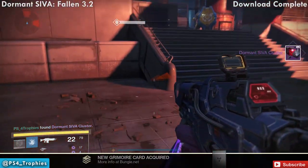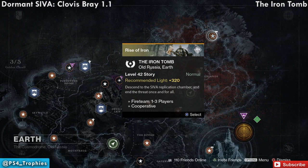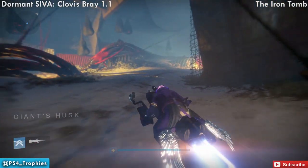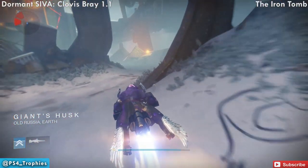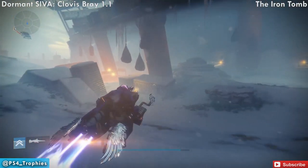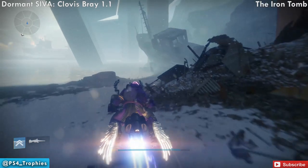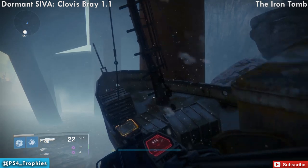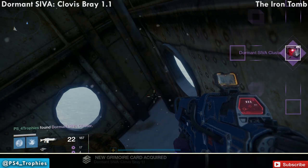Now we're heading over to the Iron Tomb. If you're on your sparrow, make your way to the Giant's Husk area. Once you reach the Giant's Husk, continue straight back into the right corner. In this area we're going to find a ship frozen in place. Go to the front of the ship — the bow — and there is the fragment.